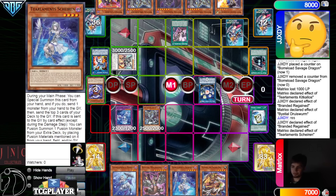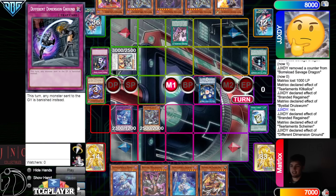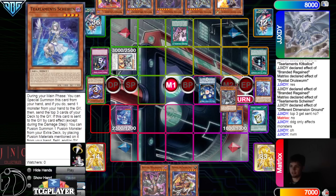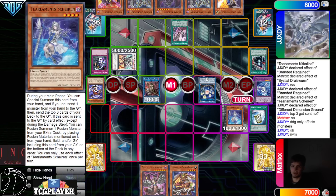Shalen effect, then chain DDG — they're still going to have to discard one and summon it. They don't get the mill because DDG only affects monsters. Going into Dark — if you read it: special summon this card from your hand, and if you do send one card from your hand to the graveyard. We never did that part so it just stops.